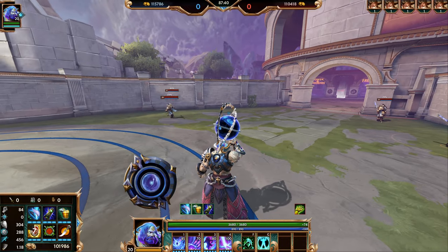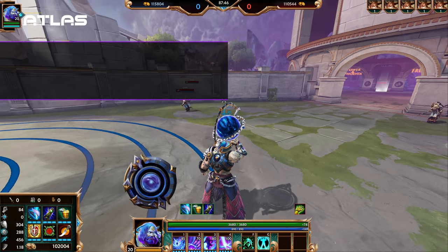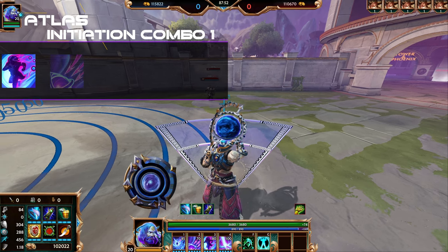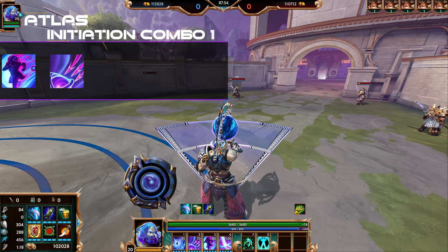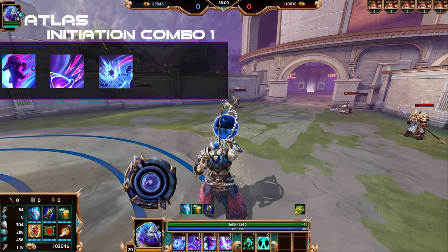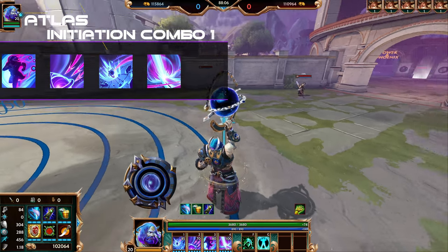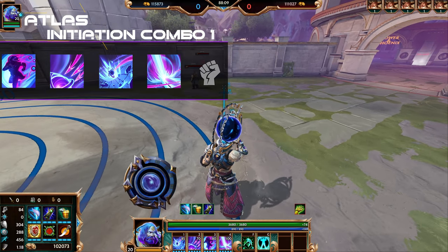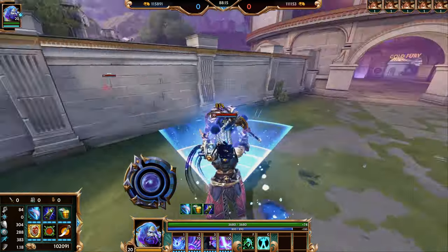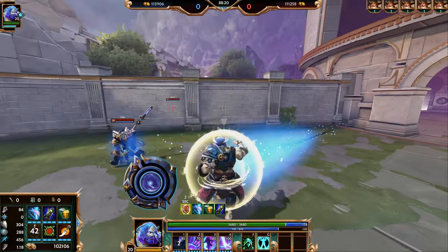Now let's cover combos for Atlas, starting with some initiation combos. Start off with Kinetic Charge, running forward and colliding with the enemy player. Then pull them or grab them with Gravity Pull and throw them. Immediately throw out your Astrolabe with Unburden to slow them. Cast your ultimate and then turn around and face in the direction they are going to be fleeing and chase them down while hitting them with some autos.